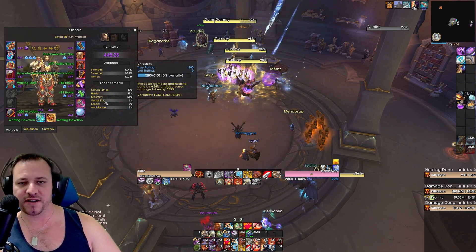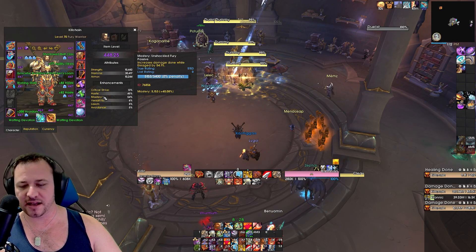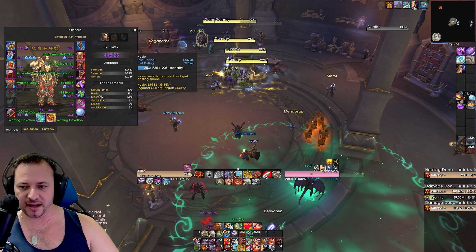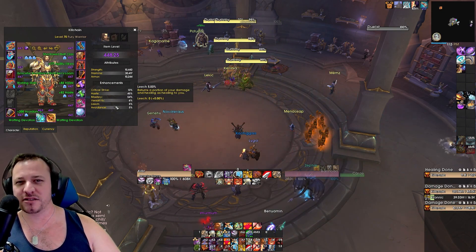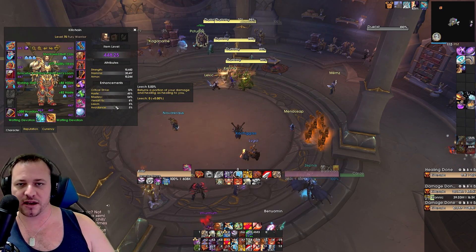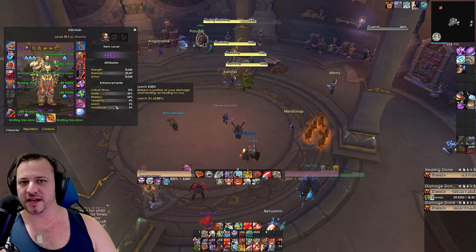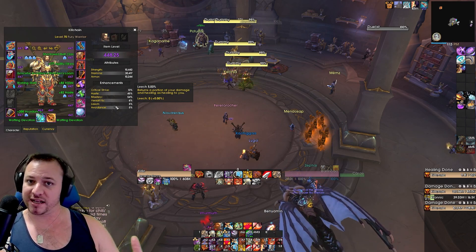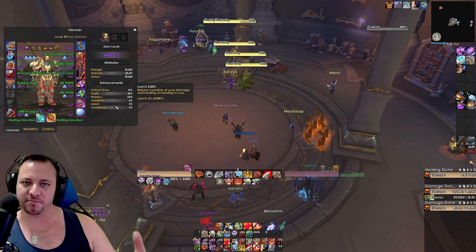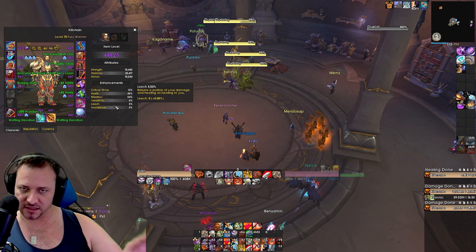The other three stats — haste, mastery, and versatility — are all pretty close to each other. Any combination of those is going to serve you well. In a single target environment, you will notice mastery comes out ahead, and then in an AoE environment — your mythic plus scenarios — haste will typically come ahead. Those three particular stats are close enough as long as you're prioritizing mastery for single target or haste for AoE. The two remaining secondaries that are not crit are really close to each other, so some combination of all three will serve you well in both raiding and mythic plus.